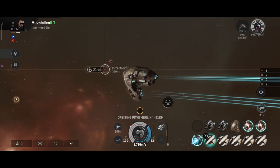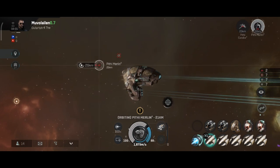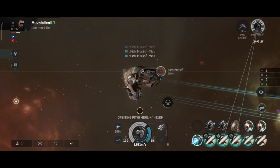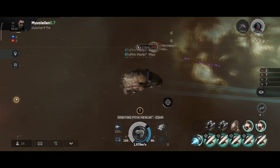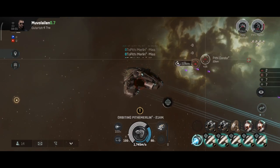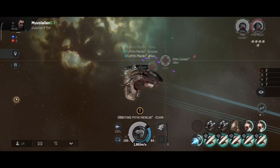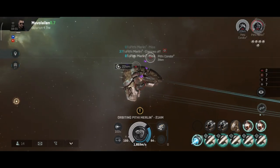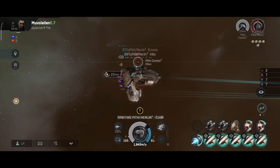There are two main disadvantages to operating drones. The first is the travel time between your ship and your target. The second is that your drones are physical objects in space, meaning they can be shot. If you lose a drone, it's gone forever and you will have to buy a replacement. Also, if you don't have enough replacements in your drone bay while in combat, you can run out of guns — a technique most veterans call deep hanging.